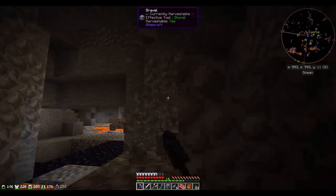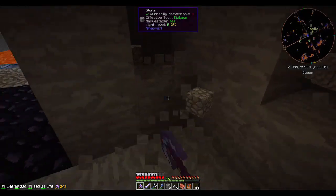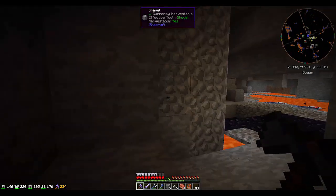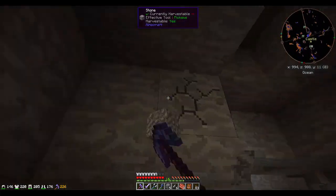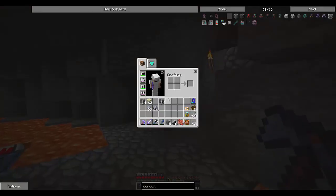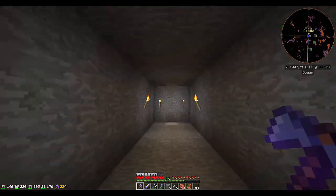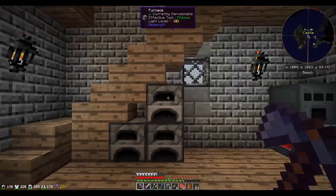We will need a better source of power here shortly. We could absolutely use magmatic dynamos and just pump in lava from the nether — that will certainly work and may be what we do in the short term. But you probably saw that I had quite a bit of yellorite, so we may go ahead and make ourselves a small big reactor from the Big Reactors mod. That will give us more power than we need right now, so that's also a pretty good option. Lots of gravel here — I like that. Let's come back down and pop up to the top.